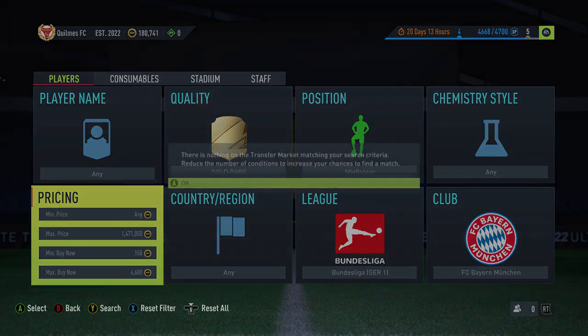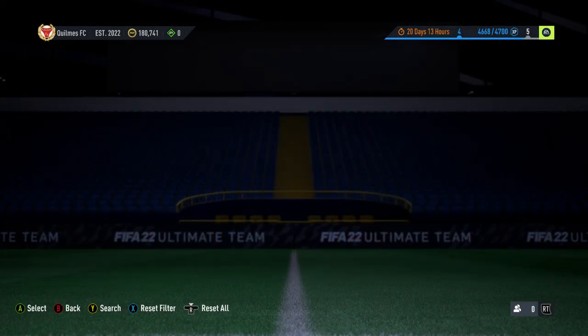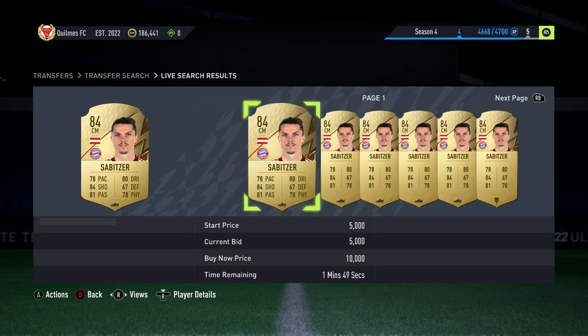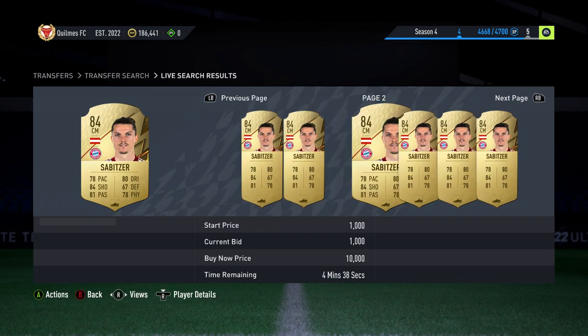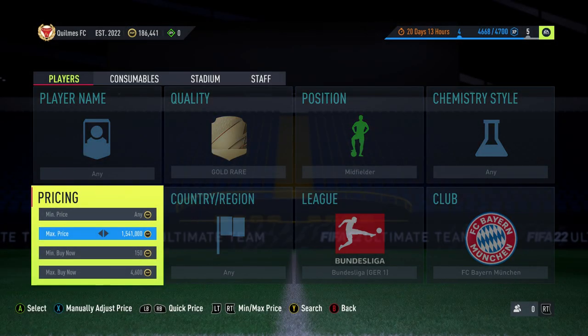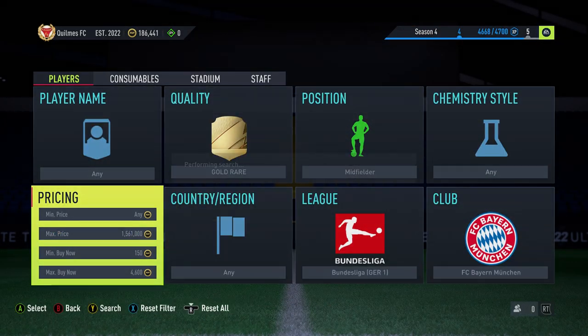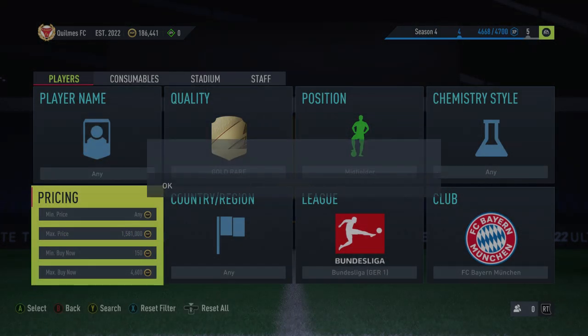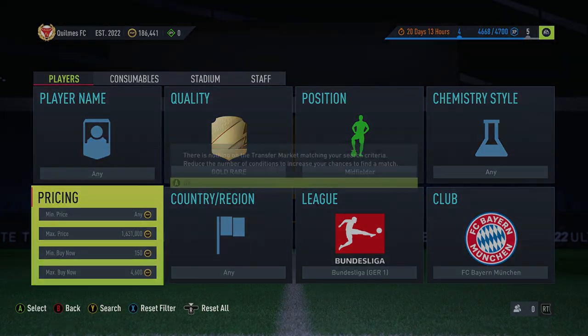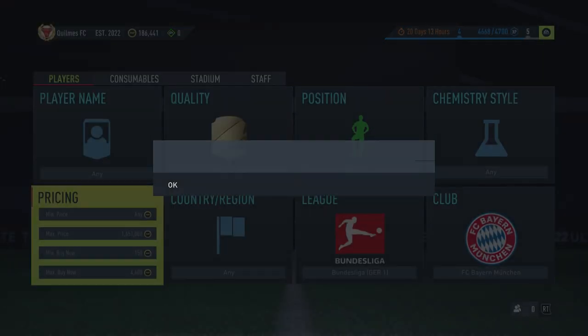Stick around for the bonus filter guys, and check out yesterday's video — I started a new series and did some bits on mystics. This guy here is going for around 7k, probably 6.8k. Just missed out on a 2k profit by being slow, which is really annoying. But we'll get over it and hopefully continue making a bit of extra coins.